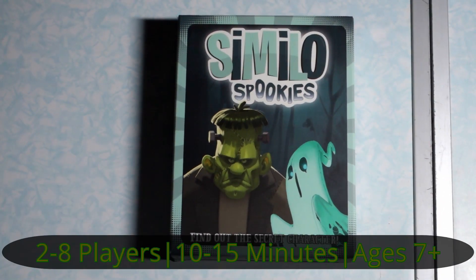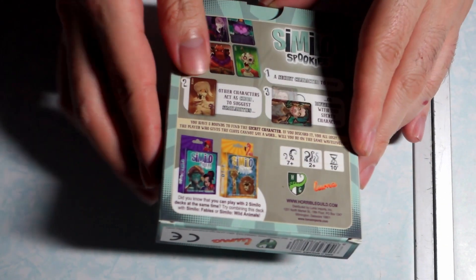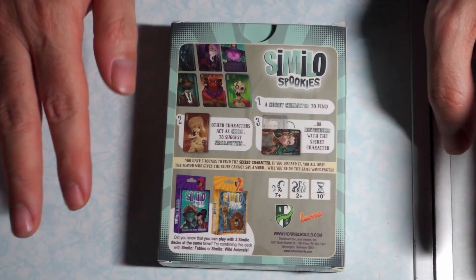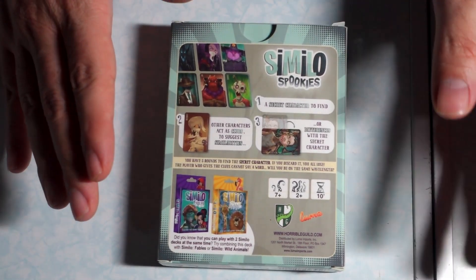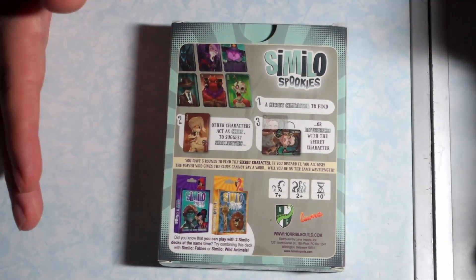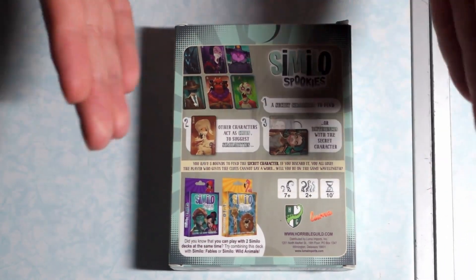Simulo is a 2-8 player game that plays approximately 10-15 minutes and is for ages 7 and up. It's actually a pretty simple game that can be more complicated when you add an additional deck. Today we are just going to learn how to play with just a single deck, with just the Spookies.